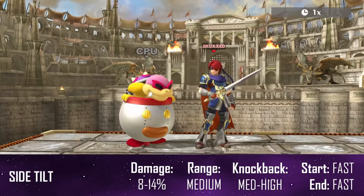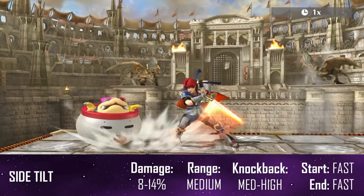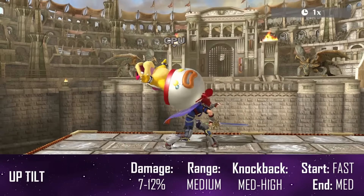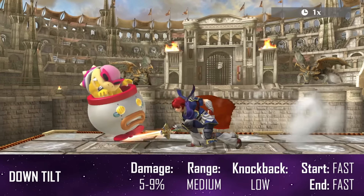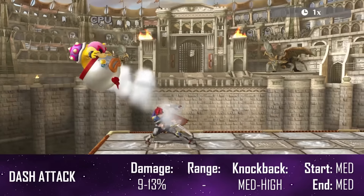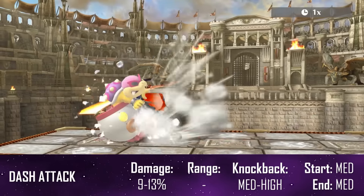His side tilt is a downward step swing that rivals his jab in terms of speed and doubles as a KO move thanks to the hilt mechanic. Up tilt is slower but just as powerful, best used for combo finishes and KO mix ups. Down tilt is a crouching sword poke that has increased in speed from Melee but with more horizontal knockback, making it difficult to combo into — good for mix ups and edge guarding. His dash attack also received a speed boost but with less range, however like a lot of his moves it has good KO potential.